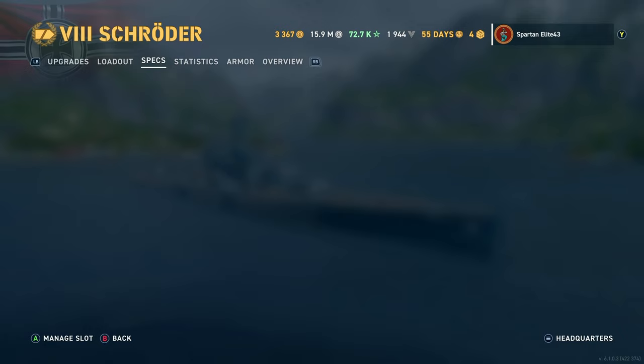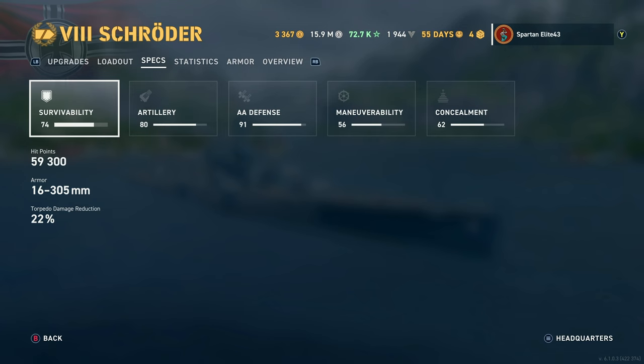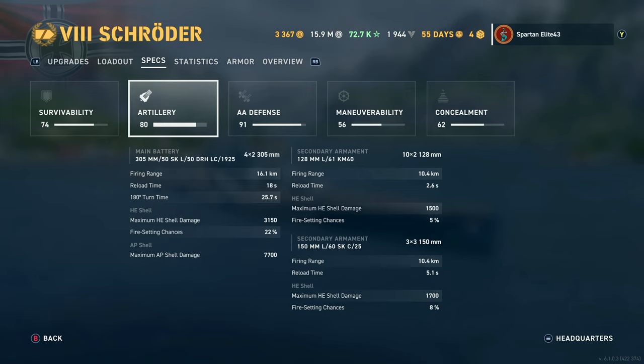Survivability: 59,300 hit points with a 22% torpedo damage reduction. Main batteries are 305mm/50 caliber SKL/50 DRH LC 1925s — as the Germans like to do, they tag on everything that ever happened to the gun onto the weapon name. You get eight of them and they should be shooting HE most of the time. 16.1 kilometer firing range with the epic Battle Booster on, and an 18-second reload. The reload is awful — this is not a good main gun ship. The 180-degree turn time is 25.7 seconds, which is pretty terrible, and you feel every bit of it. However, one of the rear turrets is a 360-degree turret, so you've usually got three of your four turrets ready.